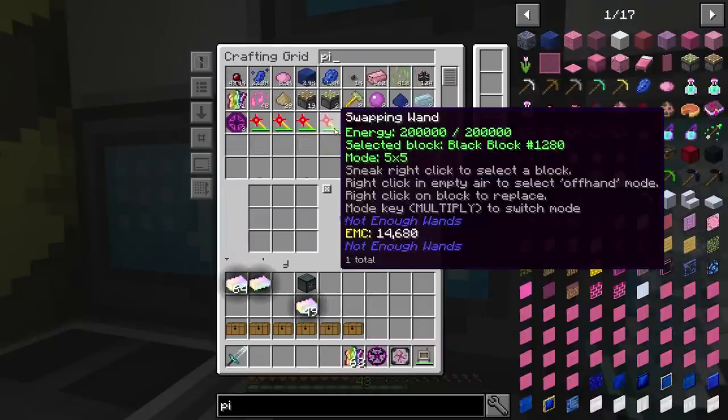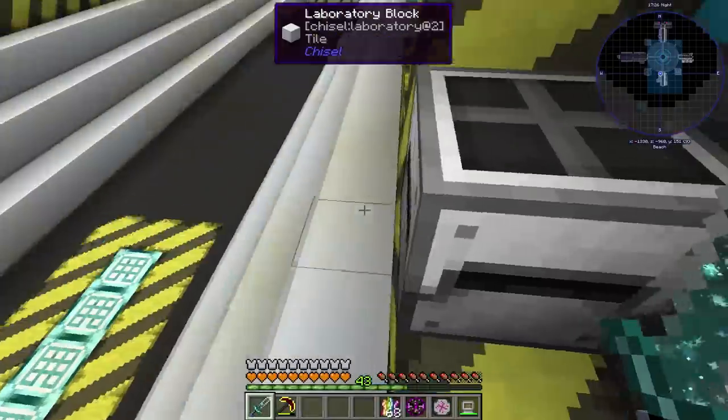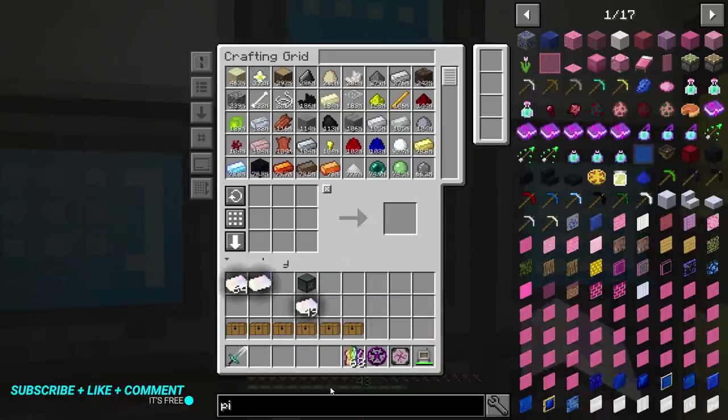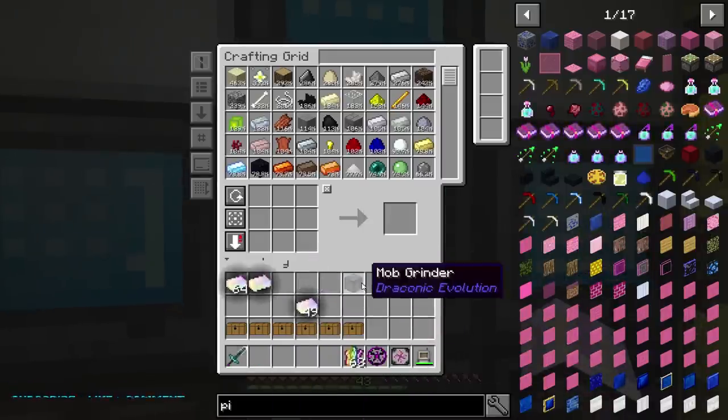I did throw my pick in here — I need to grab that real quick. Red Matter pick. Maybe break this puppy. I did toss you in there and I don't even need that anymore. And yeah, the Mob Grinder, we don't need that as well.